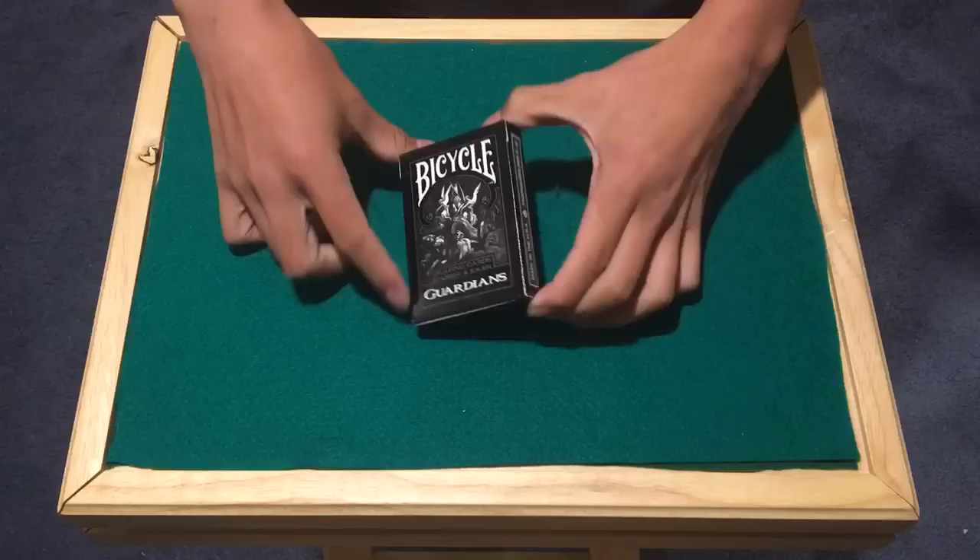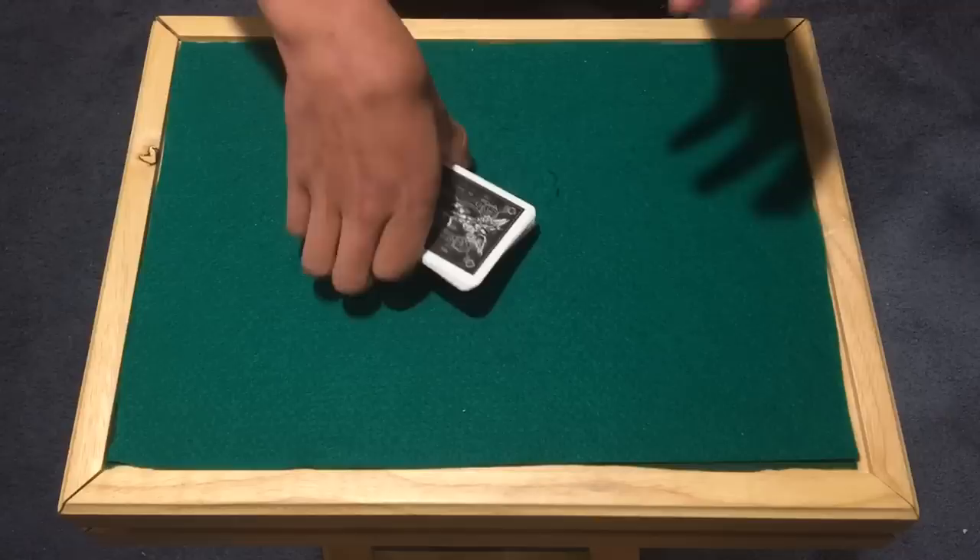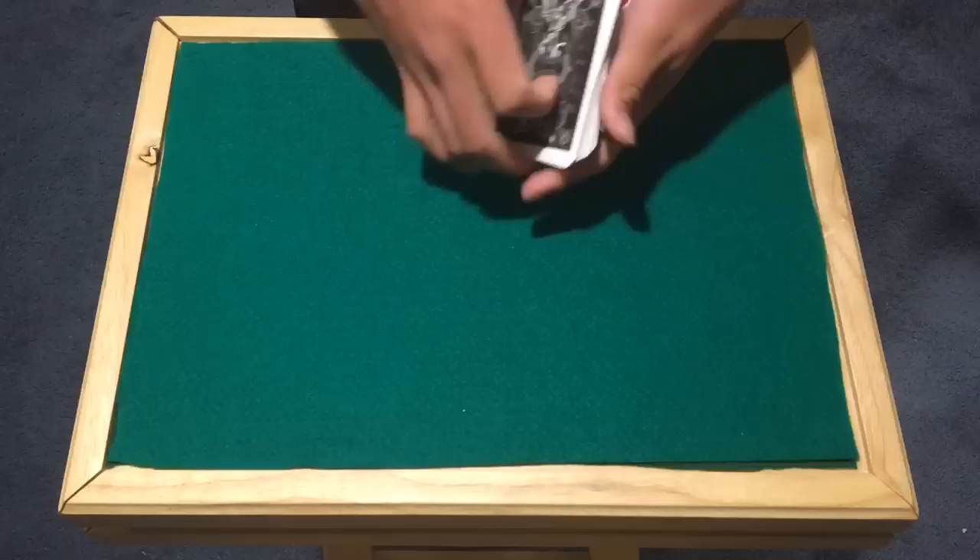All right guys, so like Robert said, we are going to be showing you the Matt Franco human deck trick. He basically performed this on the AGT finale — he was basically the first magician to ever win the show. So this is Robert's favorite trick like he said. Let's get straight into it.